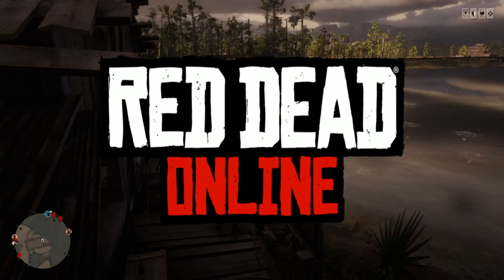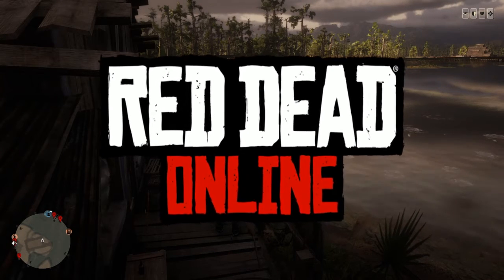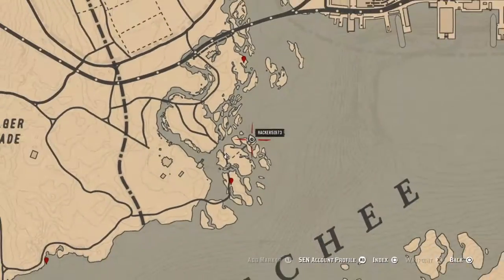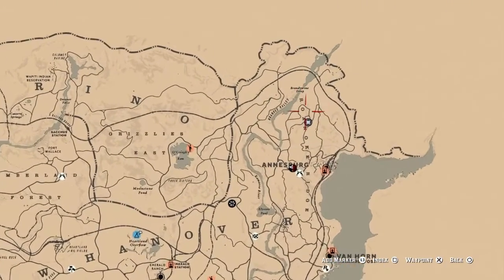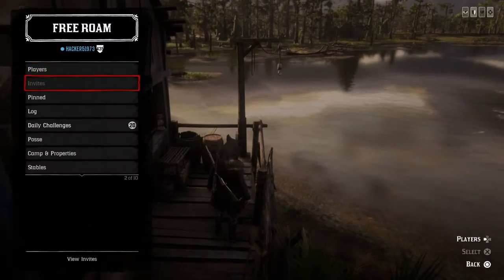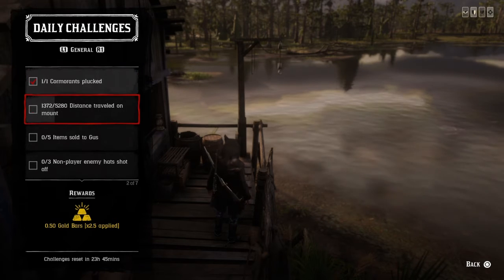Hello everyone, this is Hacker, welcome to the channel. Today is Monday September 21st. Here's a list of the daily challenges at Madame Lazar's location. Madame Lazar is gonna be located just north of Annesburg in Roanoke Ridge, and the nearest fast travel is gonna be Annesburg.